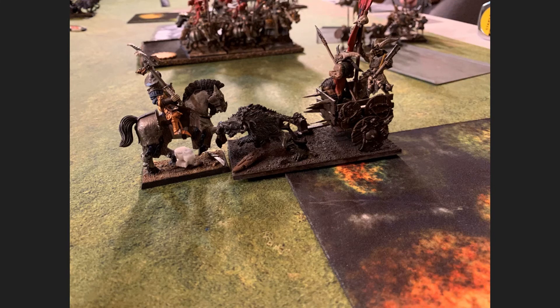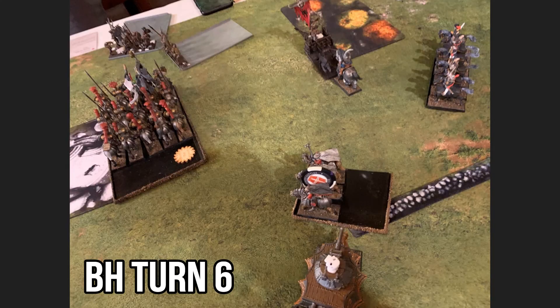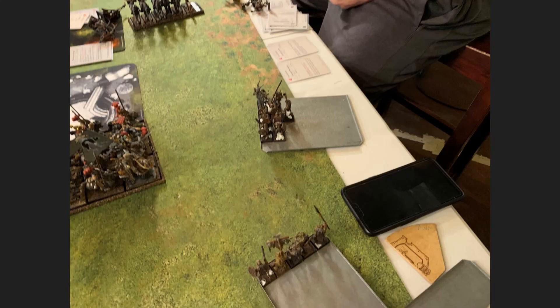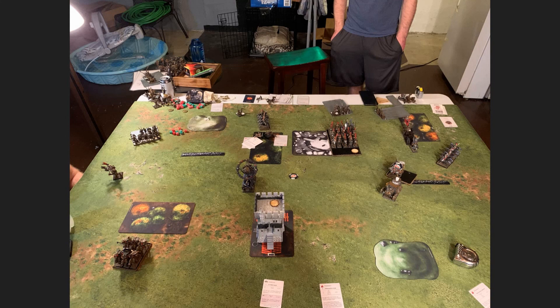Beast Herds turn six, last turn of the game: the Beast Chieftain decides to face on the Inquisitor. The Knights have got the objective. The two Mongrel units — one rallies, the small one may flee again. In combat it's a pillow fight — we both have rerollable one-up armor saves, so my opponent can't do the last wound to me, and I don't poke any wounds on him either, no lethal strikes. And that's the end of the game.